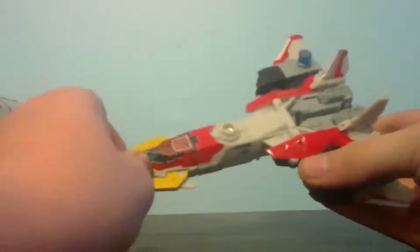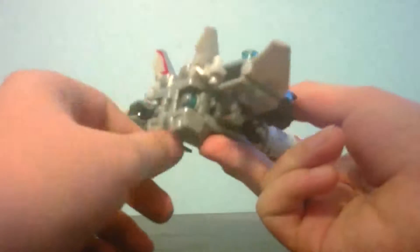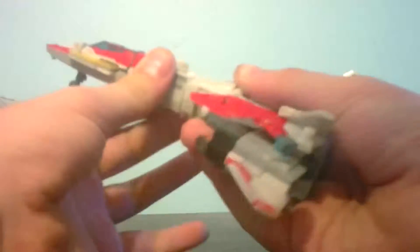Hey everybody, this is the review for Transformers Revenge of the Fallen Superion five-pack Silverbolt. Yes, it's like a space shuttle — you can do it like that. It kind of reminds me of the G1 shuttles they would use to escape off of Earth when the base was being attacked, like in the movie. This piece can detach with the cockpit.